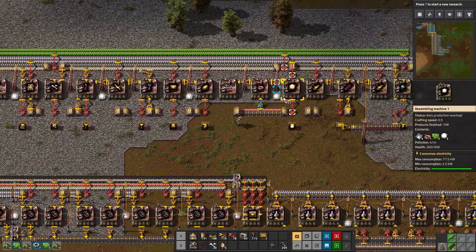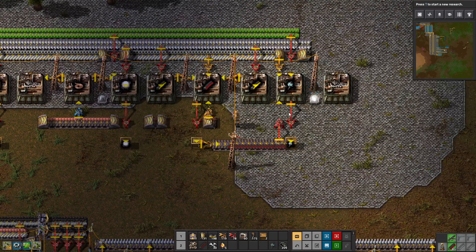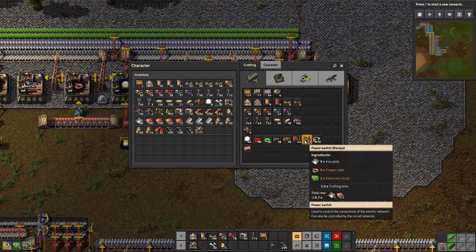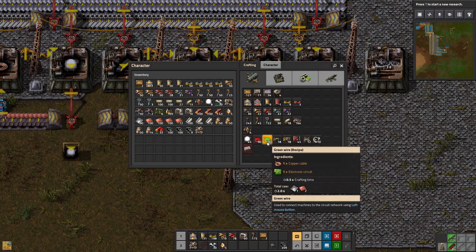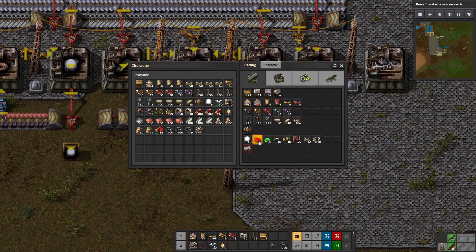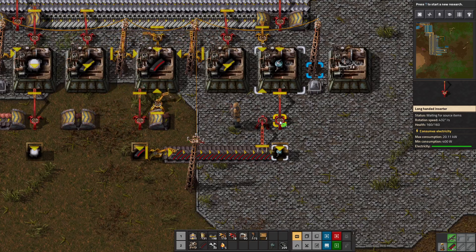We need seven pump jacks, plus a bunch of pipes and power poles — these longer power poles. I notice I have a bunch of copper wire in my belt. I researched circuit network stuff — circuit networks are a big topic and I'm not going to cover them very much, only when they matter to me. Green wire and red wire are exactly the same — they just allow you to use different circuit networks. There are two circuit networks in the game: the red circuit network and the green circuit network.